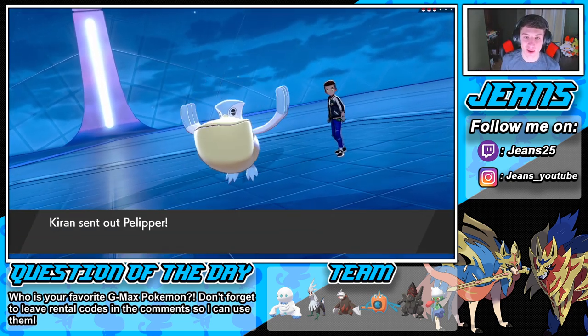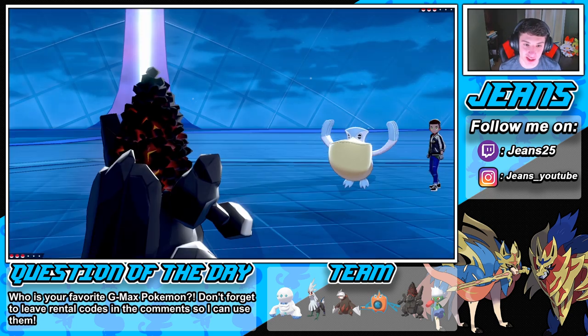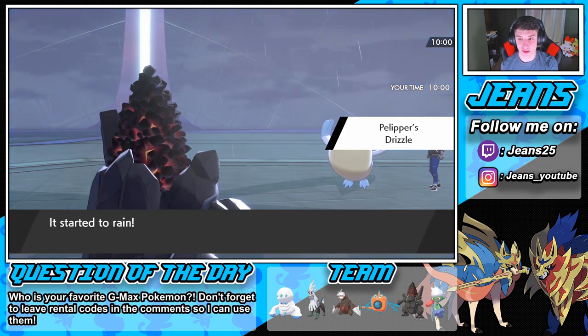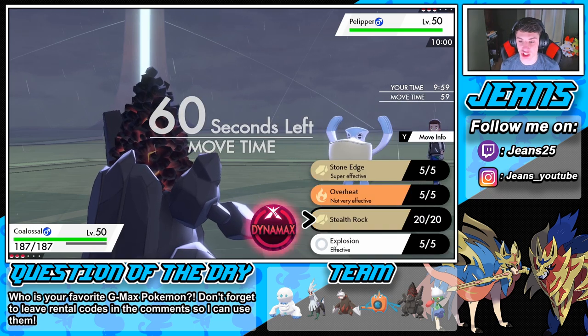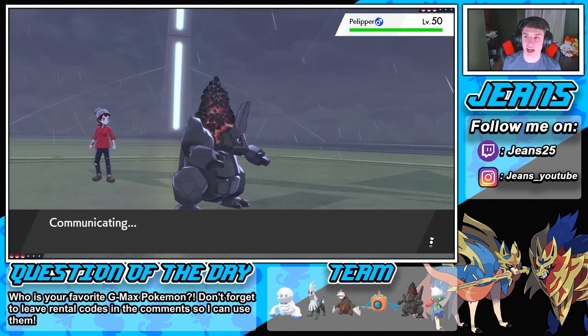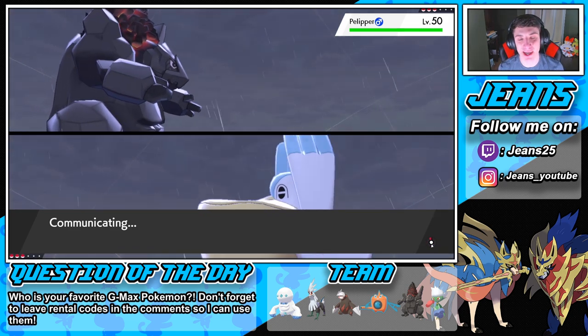He does lead Pelipper — it's gonna set up the rain. We're gonna throw out the rocks and hope he hits us with a water move to trigger our Steam Engine. Drizzle comes out, and we're getting these Stealth Rocks up! Yeah, Stealth Rocks are down!